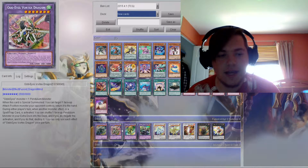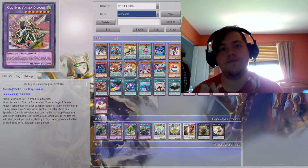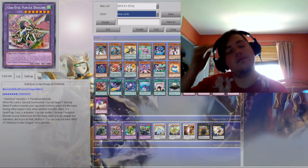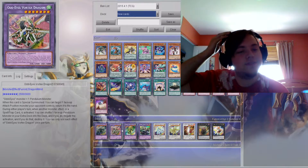You can only use each effect of Odd-Eyes Vortex Dragon once per turn. Pretty awesome card — it has a lot of good utility, especially since it's pretty easy to get it out now with Odd-Eyes Fusion.